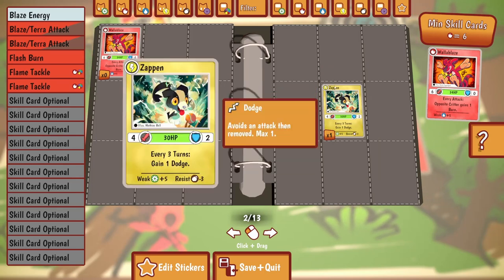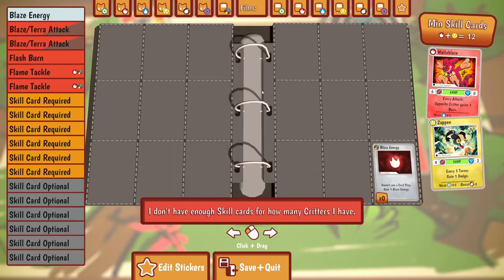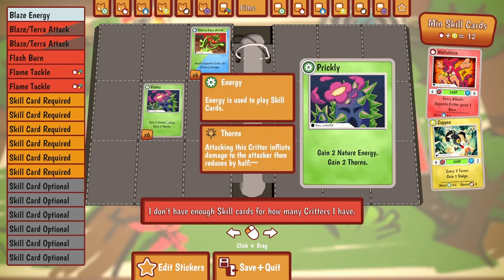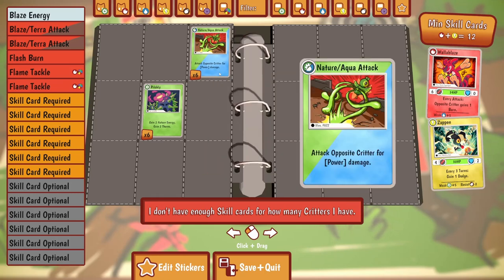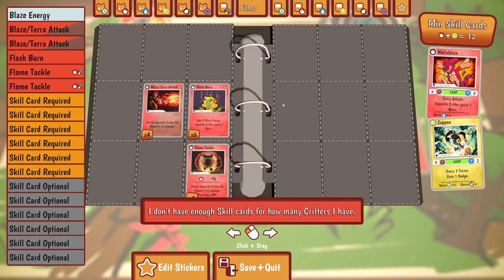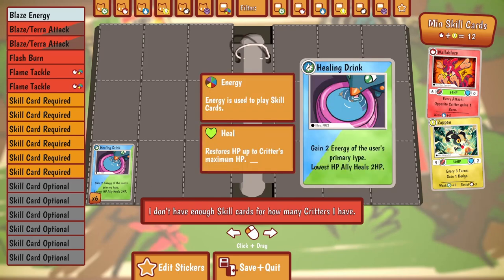This is just like the old collectible folder - I've actually got a couple of these full of the original set of Pokemon cards from way back when, which is pretty cool. So I can add this to my deck, but if I do I need more skill cards. I can gain two nature energy. Gain two energy of the user's primary type; lowest ally heals 2 HP - that seems pretty good.